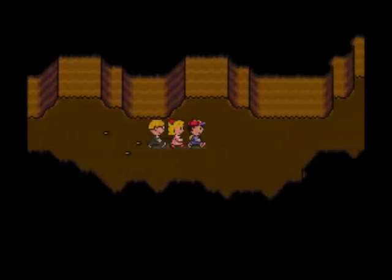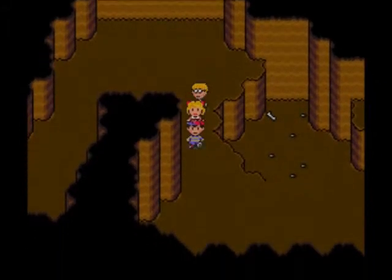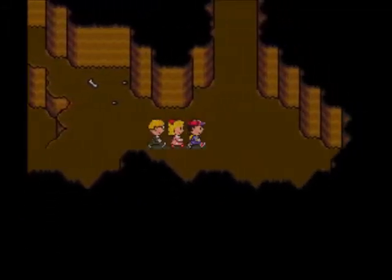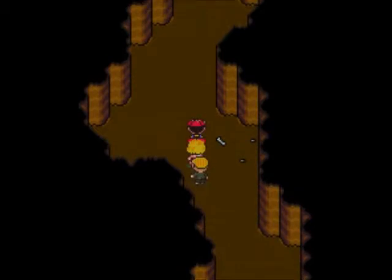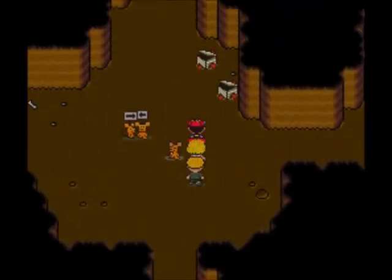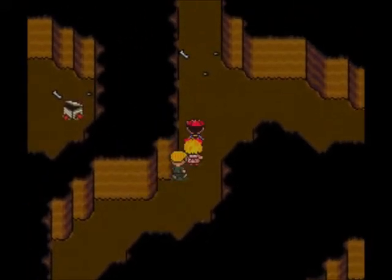Ness is your main man — your powerhouse, your main character. IQ capsules go to either Paula or Jeff depending on the situation. Anything raising vitality will go to Paula because she really needs it. That's pretty much the stat distribution strategy.